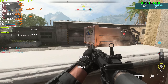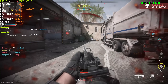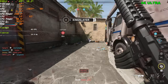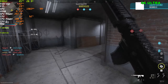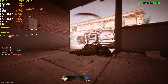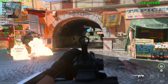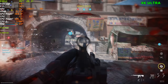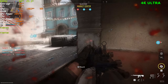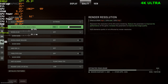Alright, 4K max settings. VRAM is at 9.3 gigs - we gained around 300 megabytes. FPS is at 40. It's extremely hard to see anything. The UI is bugged out again with the perks appearing in the middle of the screen. FPS is falling into the mid 30s when you actually get into a gunfight.